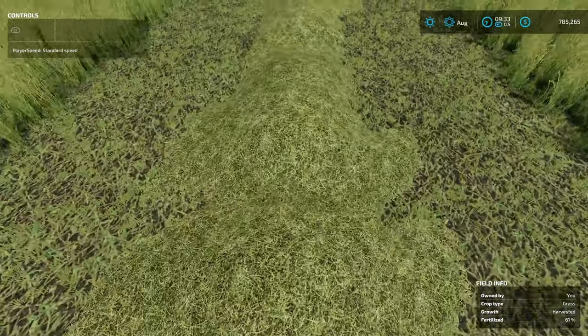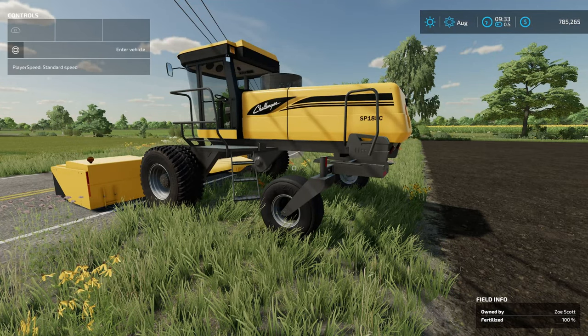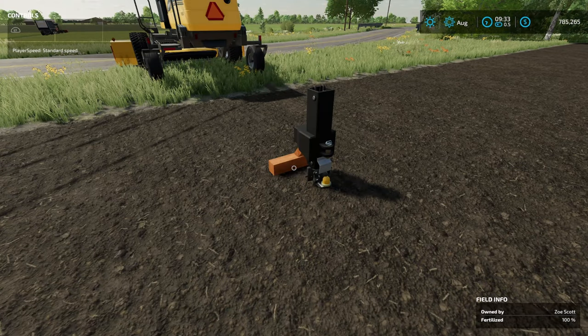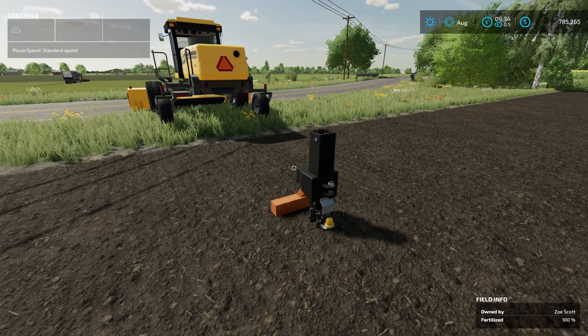As we start going, this is hay — I can get out and look at it. It says 'grass harvested,' but that's a hay texture. I said at the beginning of the video I'm going to show you how you can bail this while you're cutting it all in one pass, and the mod you're going to need is the Pickup Hitch for Foragers.